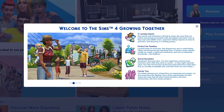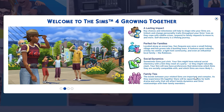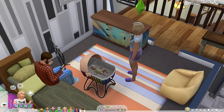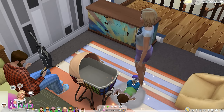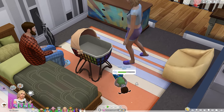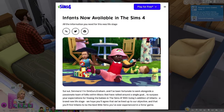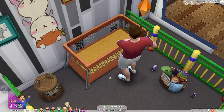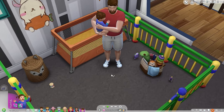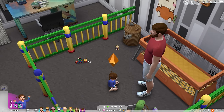Sims should feel more believable in a social sense, with a heavy emphasis on their earliest years from birth up to adolescence. The most notable addition is a new life state — Infant — falling between newborn and toddler. They made a big deal about the free Infants update, which adds them to the game for all players at no charge. But the fact is you're missing a majority of what makes the infant life stage engaging unless you pay forty dollars for Growing Together.